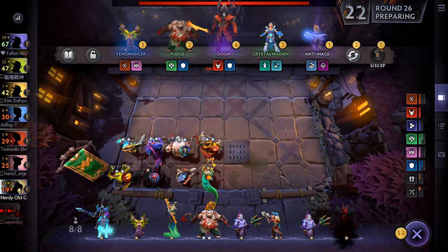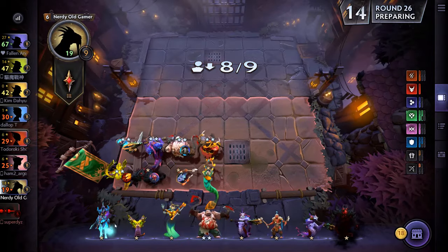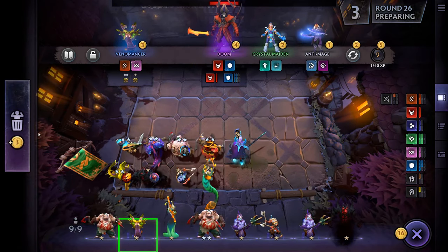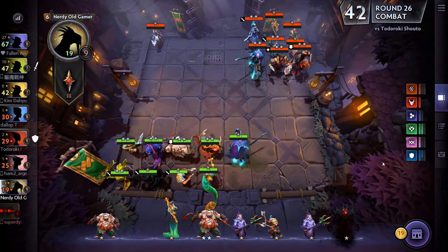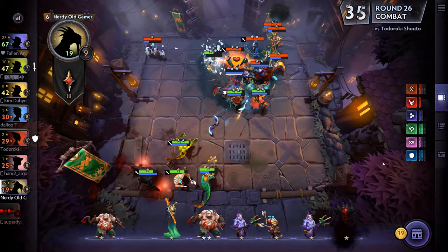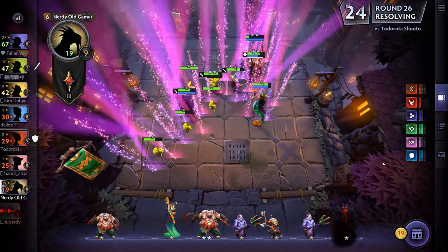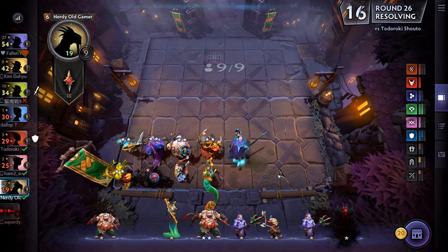If we get Doom, of course — plus 80 attack speed. I'll grab that and give it to Troll. Hopefully get another Troll this round — nope, doesn't look like it. Let's get you in there and then buy Pudge. Sell this Venomancer — it's not going to get to three-star anyway. This gives us a chance of two interest gold. Wow, that Puck master died fast.